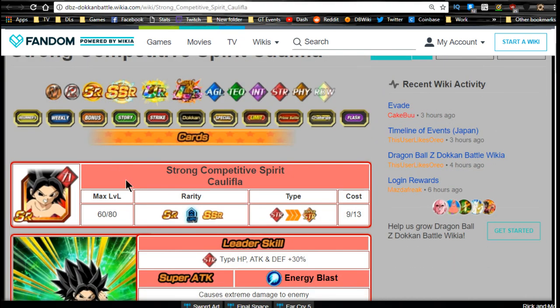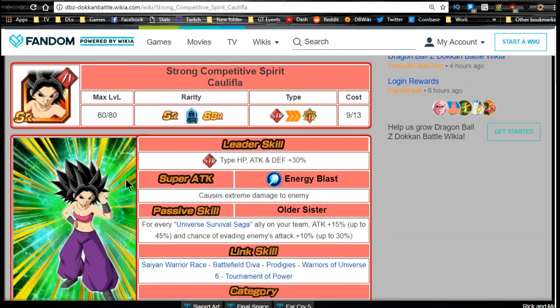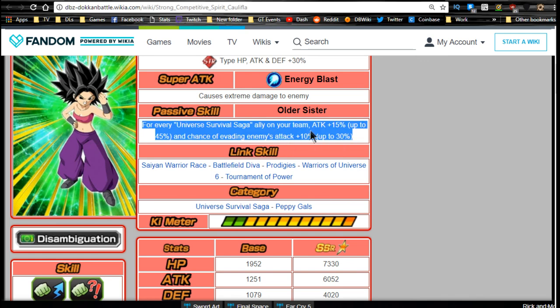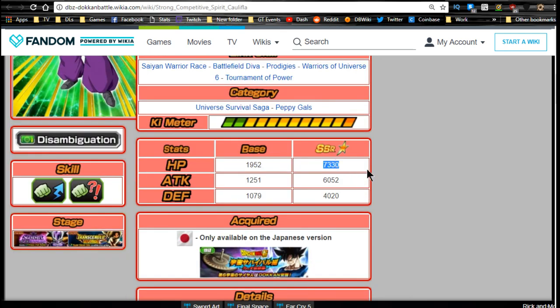Now for Caulifla — 'Strong Competitive Spirit' Caulifla. Her leader ability is strength type HP, attack, and defense +30%. Her super attack does extreme damage with an energy blast. Passive skill 'Older Sister': for every Universe Survival Saga ally, attack +15% up to 45%, plus a chance to evade enemies' attacks up to 30%. Max stats: HP 7330, attack 6052, defense 4020.